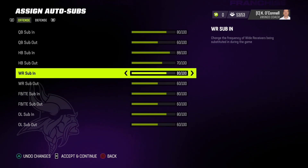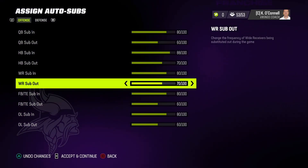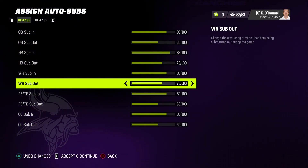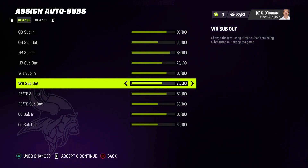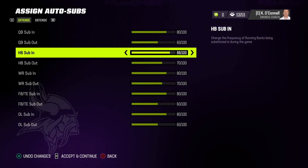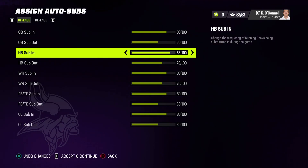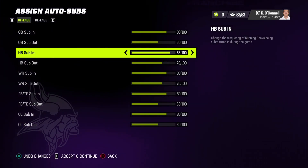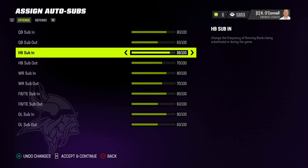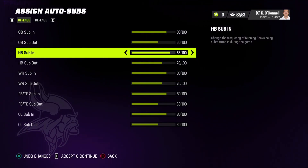To create a better rotation, you can raise those numbers so players get out earlier. If you've got six receivers and want to see more than two of them, put the sub out at 80 and the sub in at 70 — as they get tired you'll see more players. Be careful though, because progressive fatigue matters here. With progressive fatigue on, towards the end of the year your halfback might already be below 88 stamina from all the practicing — if your sub-out threshold is 88 he might never play at all. Right now from what I've read, auto subs aren't working much at all, so if you try this and see no difference, that's just Madden.